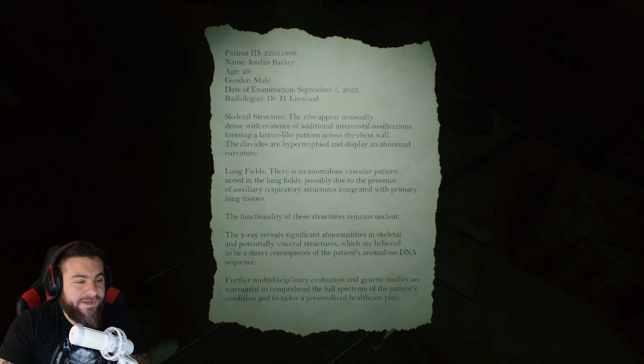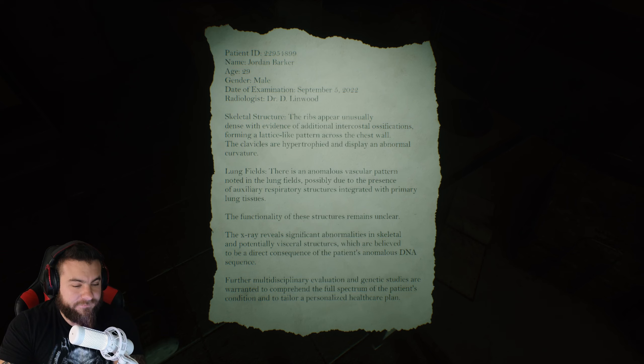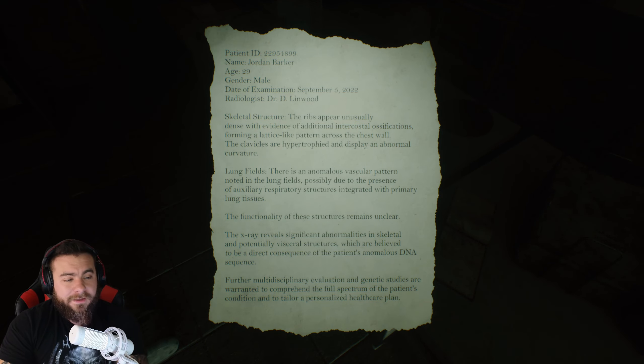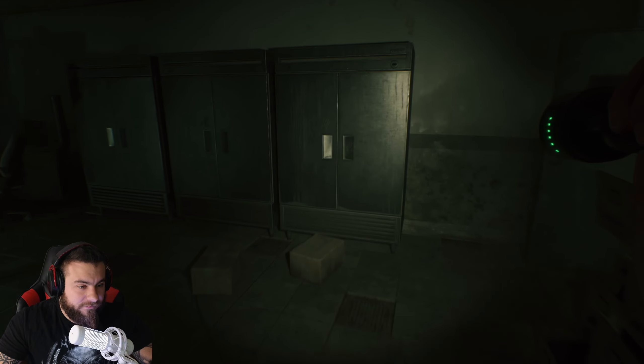Patient ID. Jordan Barker, 29, male. Date of examination September 5th, 2022. Dr. D. Linwood. Skeletal structure - the ribs appear unusually dense with evidence of additional intercostal ossifications forming a lattice-like pattern across the chest wall. Clavicles are hypertrophied and display an abnormal curvature. He's got bone growth and big old chesticles. Lung fields - there is an anomalous vascular pattern noted, possibly due to the presence of auxiliary respiratory structures integrated with primary lung tissues. Larger lungs. The x-ray reveals significant abnormalities in skeletal and potentially visceral structures, believed to be a direct consequence of the patient's anomalous DNA sequence. Further multidisciplinary evaluation and genetic studies are warranted to comprehend the full spectrum of the patient's condition. He's got chest armor built in and stronger lungs. My man is made to be an actual tank - he's a front linesman.